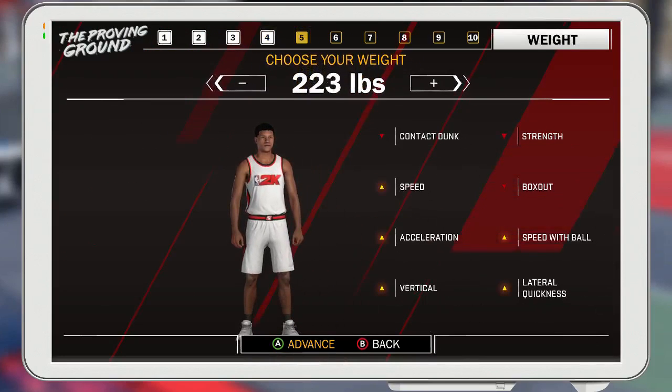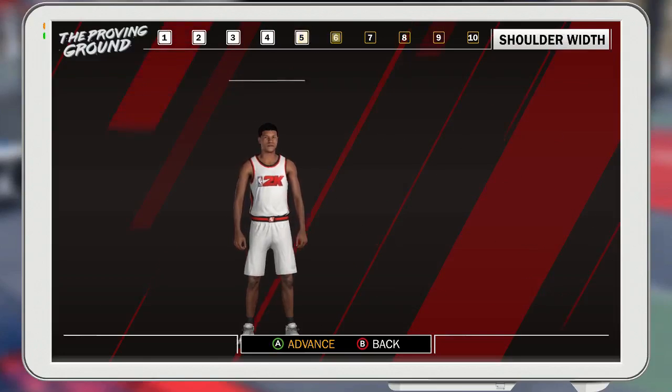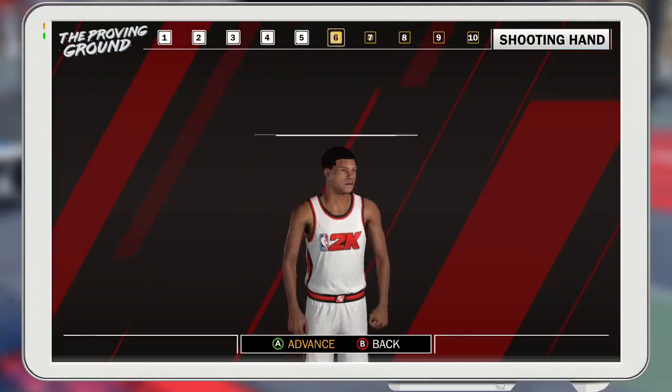What you want to do is choose your weight — you want to make yourself as light as you can be so you can be quick enough. Since you're already 6'10", you want to be as quick as you can be, you're going to be swift. Shoulder width doesn't really matter.